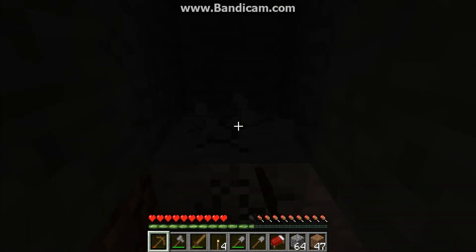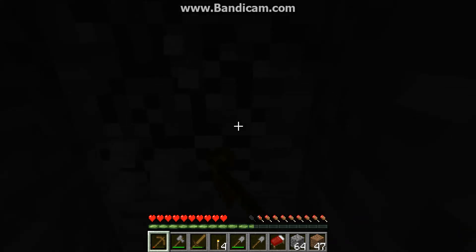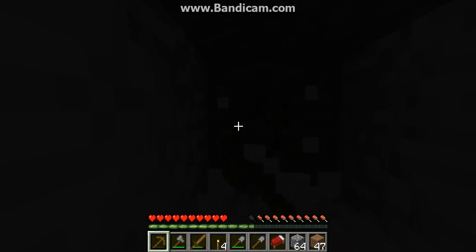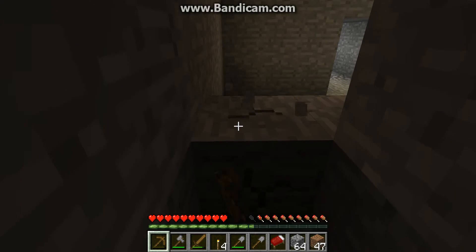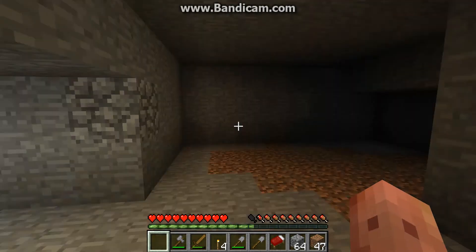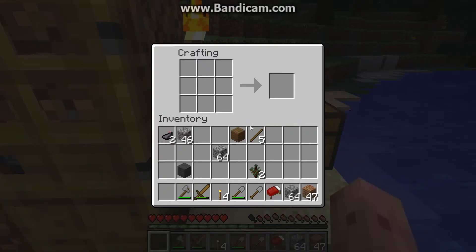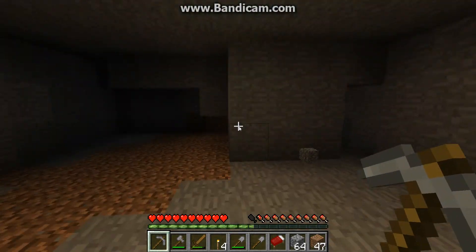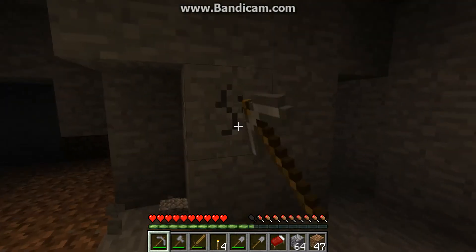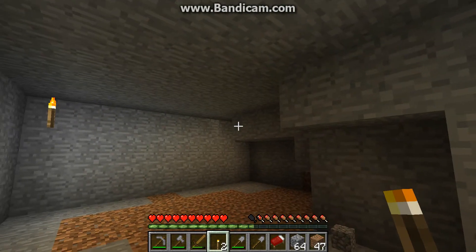Looks like every six uses, the wooden pickaxe's durability bar goes down one notch — it's really weird. I guessed on how big my base was and now I need a pickaxe. It's made out of cobblestone — booyah! I've got almost two stacks of cobble so my workload shouldn't be too bad. Let me put a torch in that back corner and this one over here.